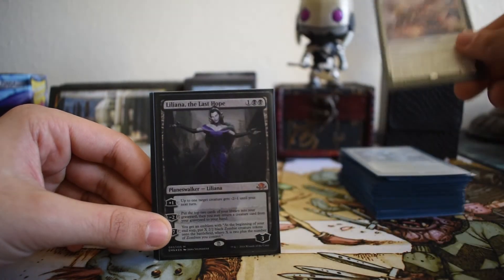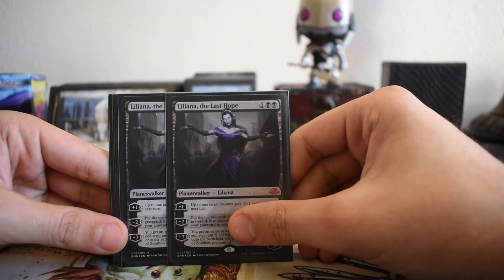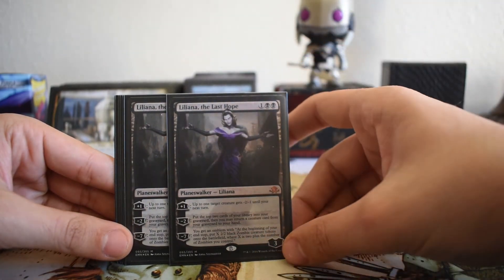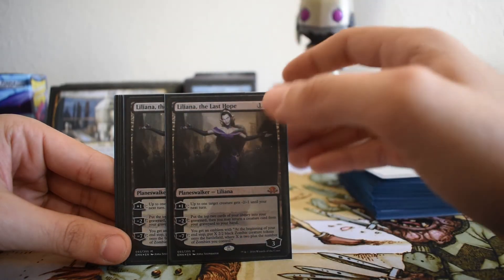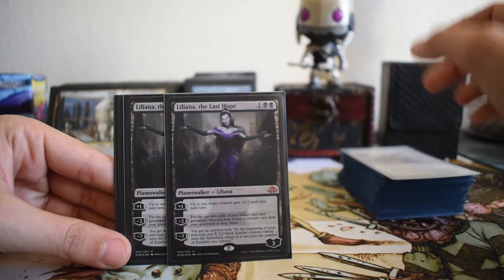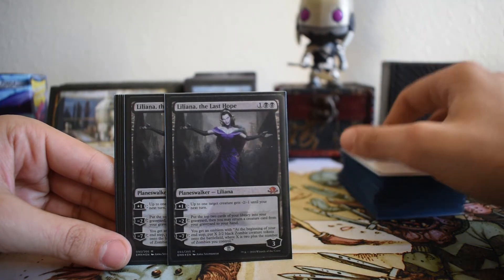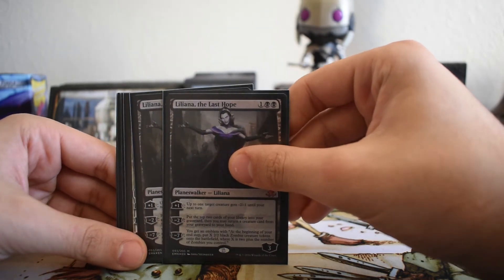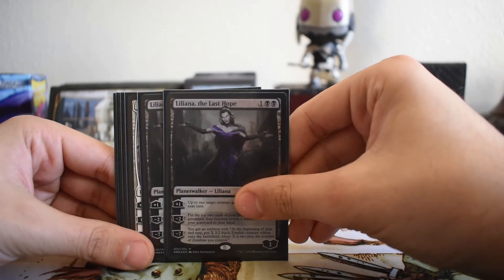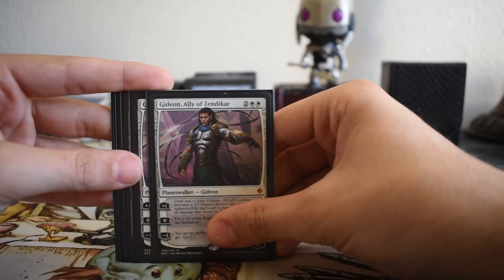Moving on to the planeswalkers — kind of the reason why I made this deck. We have two Liliana, the Last Hope. This card is great and super efficient for a three-mana planeswalker. Her plus one can actually kill a few creatures played in Standard right now, otherwise it slows decks down and helps us stay alive. Her minus two brings back creatures — primarily we want to target things like Gearhulk, Linvala, or Bruna for their ETB effects. Her minus seven just wins the game.